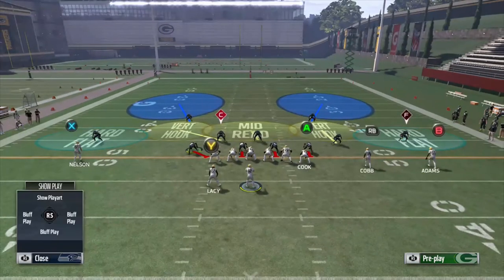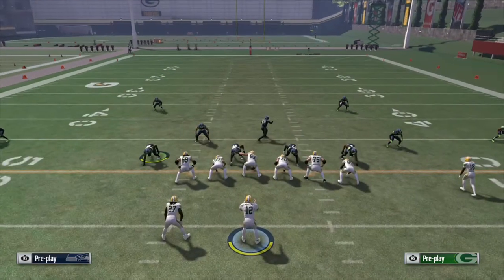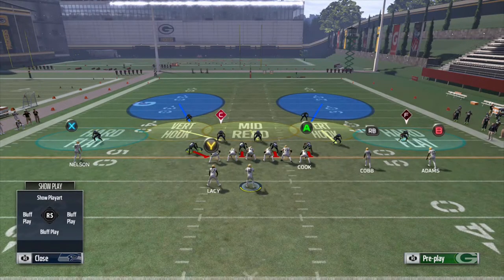The opposite of the cloud flat is the hard flat. The hard flat is going to clamp down super hard on any flat route it sees. It is a flat zone assignment primarily used in cover 2 type defenses by the outside corners. There is also a play called cover 3 hard flat common throughout different formations — basically cover 3 but with hard flats on the outside. The hard flat player is responsible for protecting the outside short areas of the zone defense, with priority against short outside routes first.